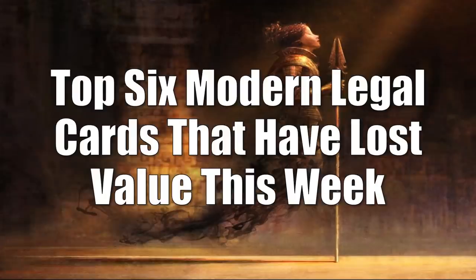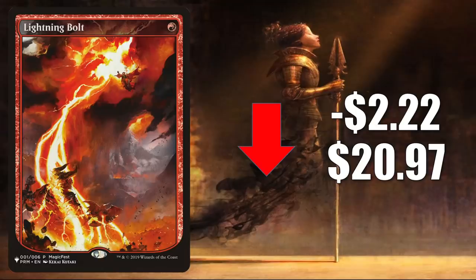That's going to take us to Modern with your top 6 Modern Legal cards that have lost value this week. In this section you're going to see a number of cards from the list coming down in price, finally trying to find a more logical price point. Number 6 is Lightning Bolt, going down $2.22 to $20.97 — of course a staple in many formats: Modern, Legacy, Vintage, and Commander.